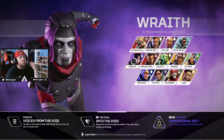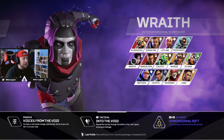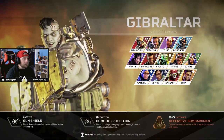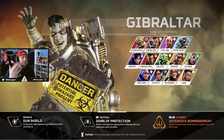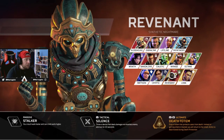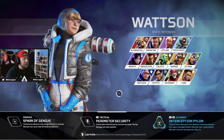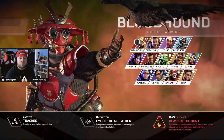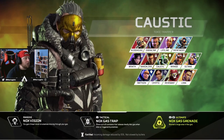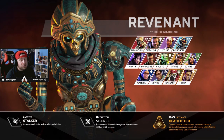The helmet should go to whichever legend in your comp has the most useful abilities. In the old days you'd always give it to Pathfinder because his abilities charged the fastest, but with his grapple nerf that's less true now. With current meta comps, you want Gibraltar to have his dome shield as much as possible, Caustic to have his gas as much as possible, and Revenant to silence as much as possible.